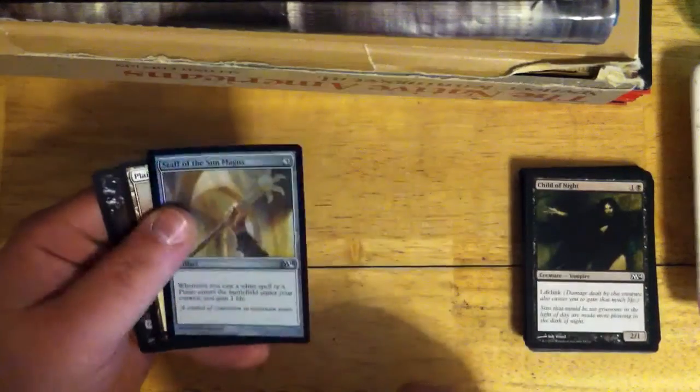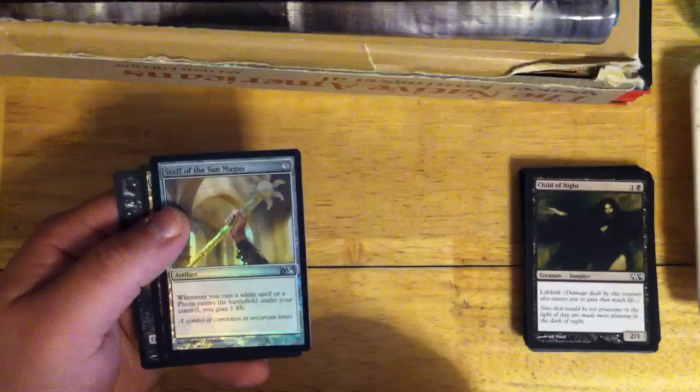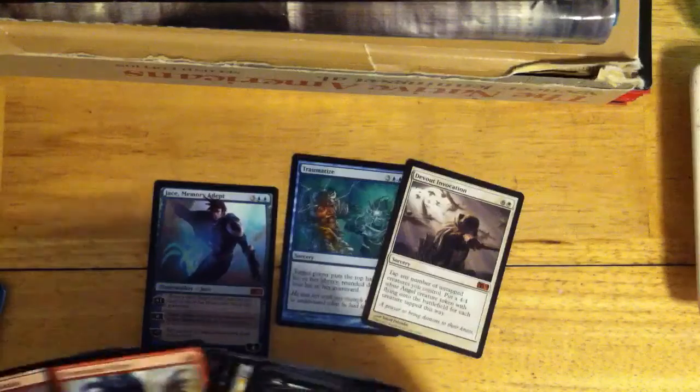And we got a foil Staff of the Sun Magus. Once again, I'll take foils any way they come. So that's it — not too bad. We got a Jace, we have a Traumatize, we have Devout Invocation, and we have a Thorncaster Sliver.